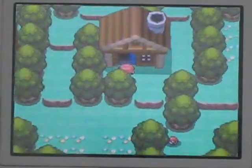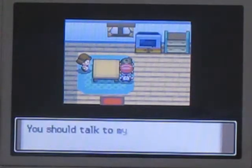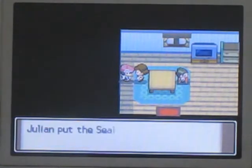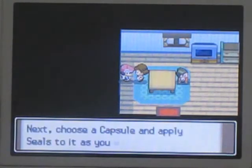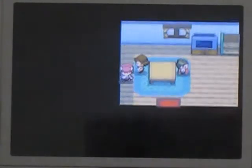We go into this house and someone wants to give us some seals. If you don't have a seal case, you should talk to their mum. And we get the seal case, and then some seals. You need a Pokemon set in a PC - select your PC and ball capsules in the PC menu, choose a capsule, apply seals, and put the capsule on a Pokeball. You can see the result when you use that Pokemon in battle.